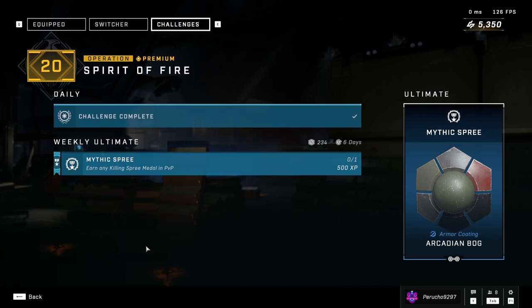What is going on everybody, it is me your boy Pericho. We're back with another weekly ultimate challenge. Today's weekly ultimate challenge is just to get a killing spree, and we will get an armor coating.